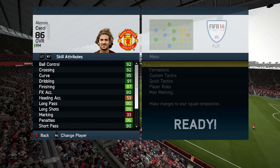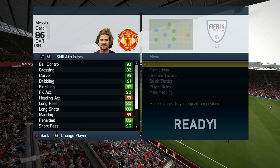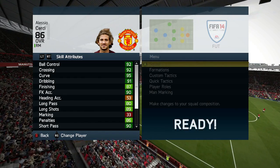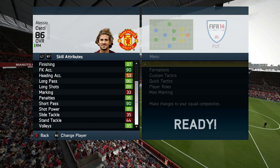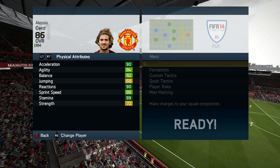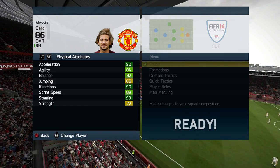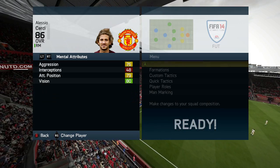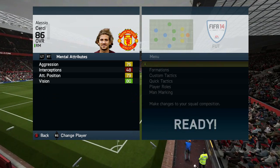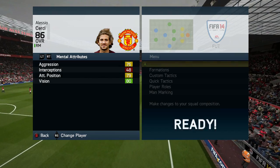Moving on to his in-game stats — as always, it takes the original position, which is why it says he's a right mid. Anyway: 92 ball control and crossing, 95 curve, 91 dribbling, 93 kick accuracy, and 90 short passing are his best stats on that page. Moving on to his physical attributes: 90 acceleration, 90 reactions, and 72 strength — not bad, manageable certainly. 80 vision, 76 aggression, 79 attack positioning. This guy looks incredible, especially for an 86-rated player. I'll tell you what I enjoyed and didn't enjoy about Cersei TOTS at the end of the highlights.